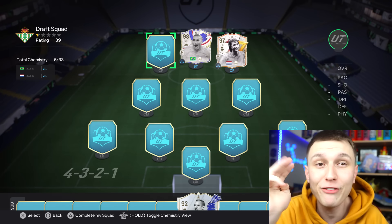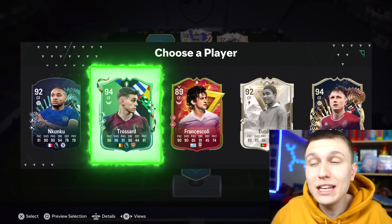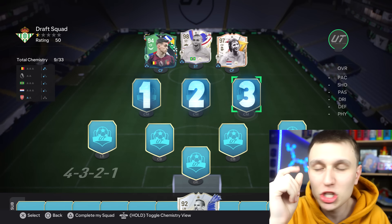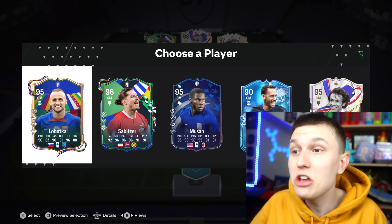There's some insane Dutch strong links we can get. If we can finish a front three with a Messi I'll genuinely lose my mind. We don't — we get 94 Gakpo, you know what that's not too bad. Oh trust, I didn't even see him there — that's a better way to finish a front three. All the chem is done, three center mids now. We just need to be seeing 96 plus and we're in the money.